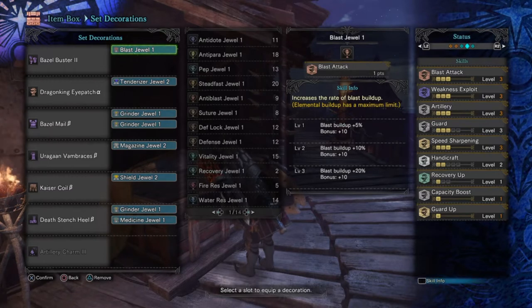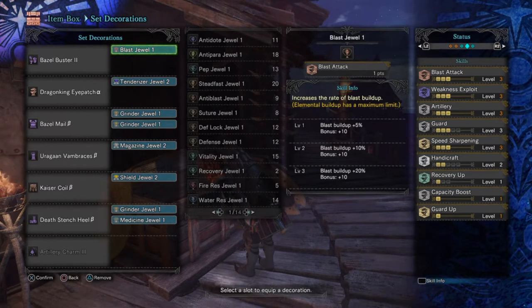I genuinely went with the following skills to make the build work overall. Blast Attack 3 max, so I can increase the amount of blast hits as I build up over time, which is one of the main things I'll be proccing most of the time in fights. Weakness Exploit 3, so I do more damage every time I hit a weak point and do lance hits. Artillery 3, so my wide shelling and Wyvern Blast do more damage when activated, usually netting me around 50 plus damage if I use just shelling, which works great for doing the poke-shell method.